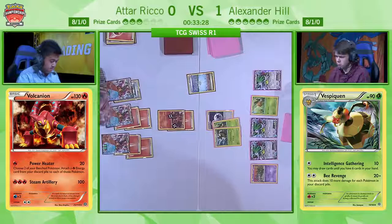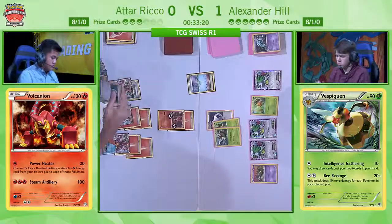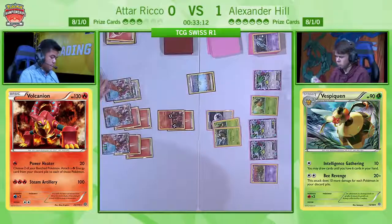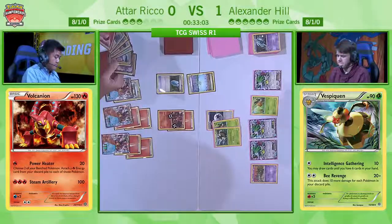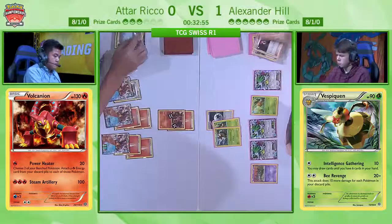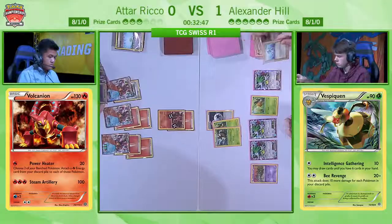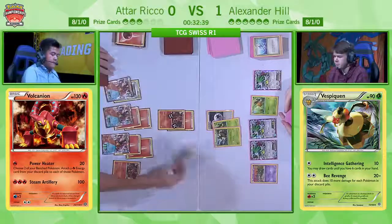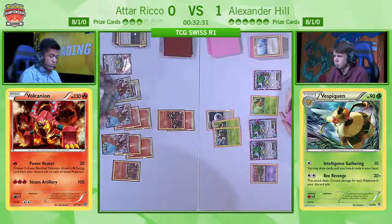Now let's see if Atar is still doing anything this turn. You usually don't want to play a lot of cards when you already have exactly what you need, but you also need to make sure there aren't a lot of unusable cards in your deck. You want to get rid of cards you won't need in the future, but you also don't want to use cards you need. So for example, if you play N now, Atar only has three hand cards. But if you play Sycamore, he might discard a lot of important stuff. He actually goes for Delinquent — let's see how many hand cards Alex has.